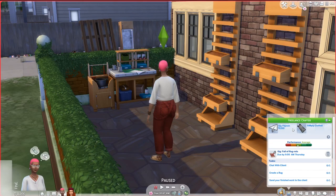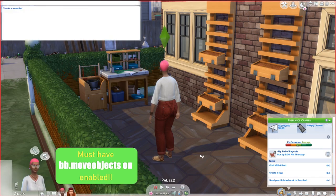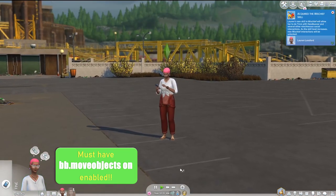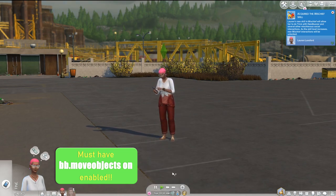Hey Brain Munchers, it's your helpful Zombie here to share the brand new cheats we have for the Eco Lifestyle expansion. In order to use all of these cheats, you must have bb.moveobjects true enabled. I will leave a reminder up during the entire video so that I don't get yelled at in the comments again for people not following directions. So let's hop right into this video.